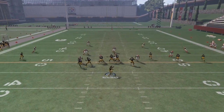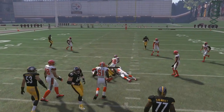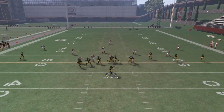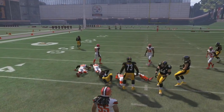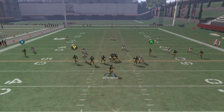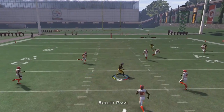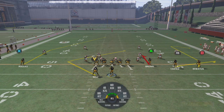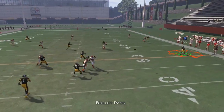Now we're in Cover 3. I really like to attack the angle route and also that deep post, because as you can see in Cover 3 the streak/flat/streak combination on the right side does not get as open as it does versus Cover 2. But you can destroy Cover 3 with the left side of the field — the angle route and the post route. It's pretty difficult to user both of those because they're spread out nicely.